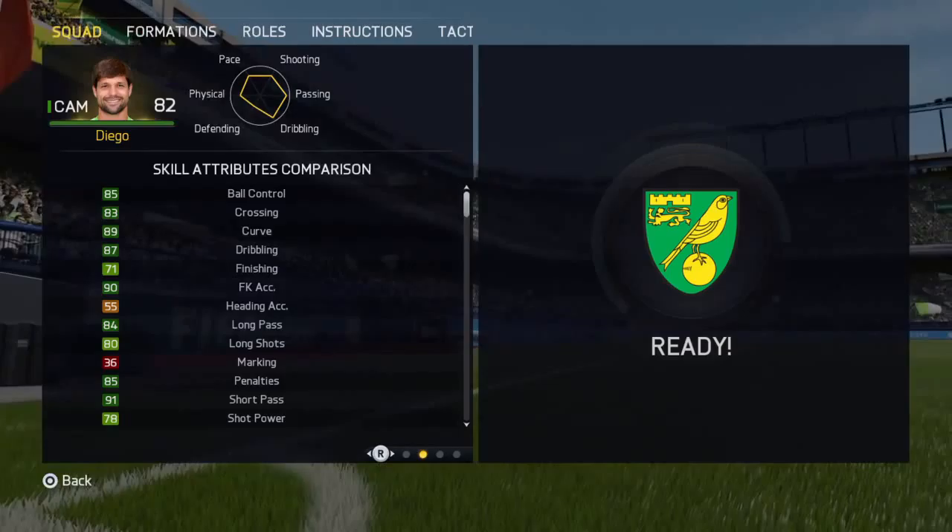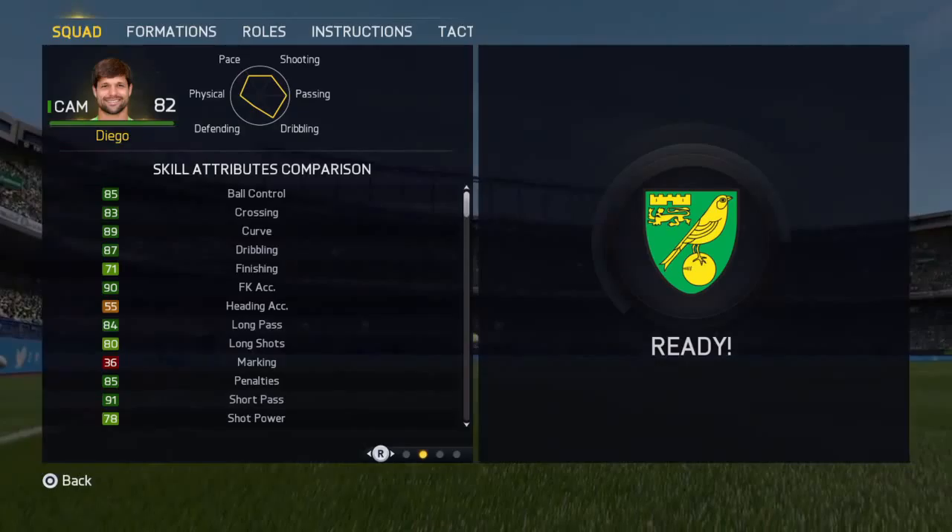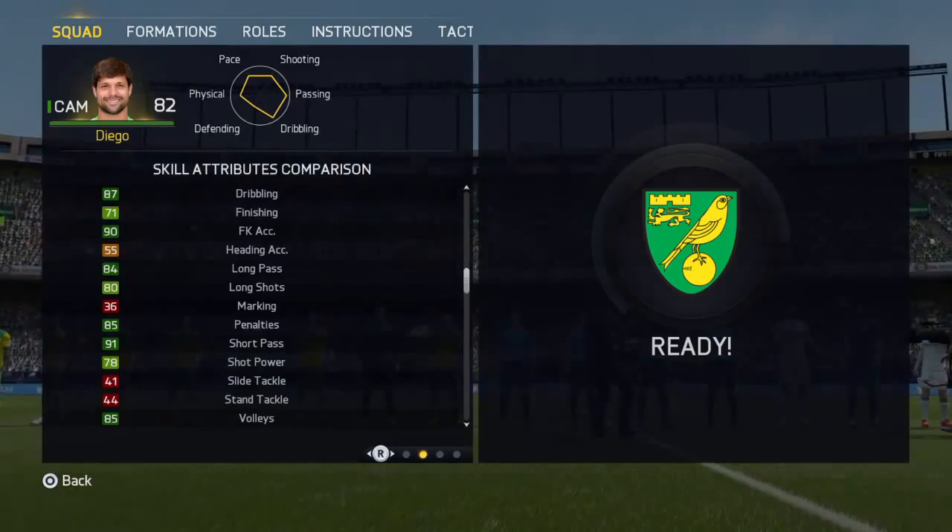There you go, so you've got 85 ball control, 83 crossing, 89 curve. Where's his free kick? 90. 87 dribbling, 84 long pass, 85 penalties, and 91 short pass.